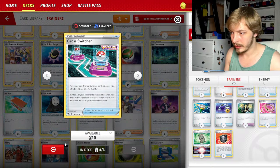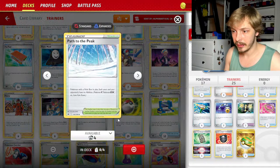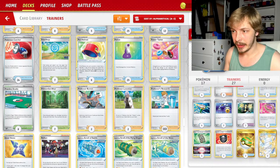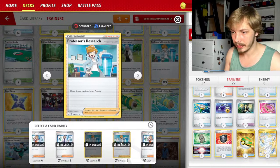Let's do two Nest Balls because we play Maradon — Maradon is so crazy strong. Path to the Peak we can definitely play because a lot of our stuff won't care about that. Poke Stop might be good just to dump some stuff in there, but Professor's Research is probably going to be the one we want. Haven't played Professor's Research in quite some time — it'll be a nice little change to just draw seven.